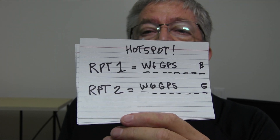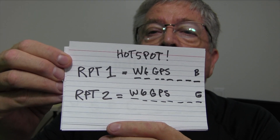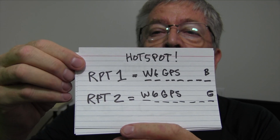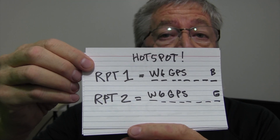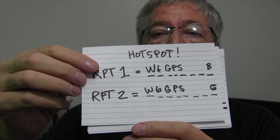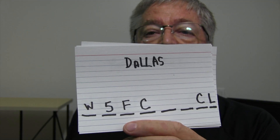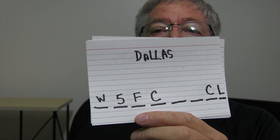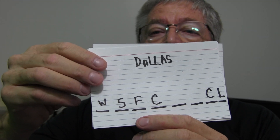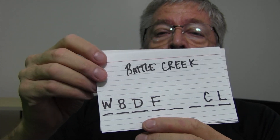In your hotspot you're gonna have RPT1 and RPT2. For my Zumspot, RPT1 is my call sign W6GPS — and real important — the last spot in RPT1 has to be a B, and RPT2 has to be a G. B means you're going in on the B module on 440, and G means you're going out. You've got to have those filled and populated, and when we go to the programming software you'll see why that's important. The module you want to select is always going to be in the seventh spot.